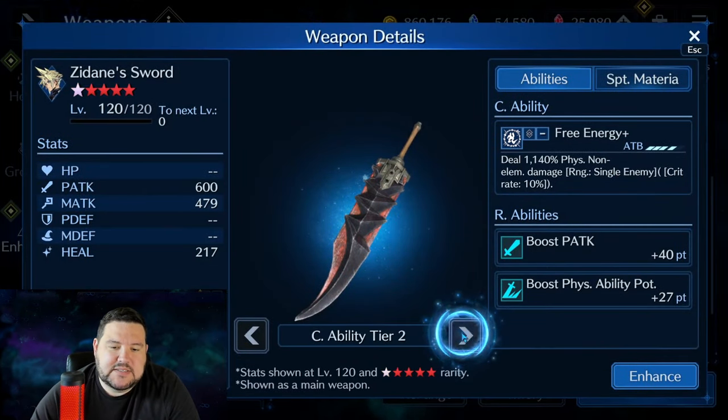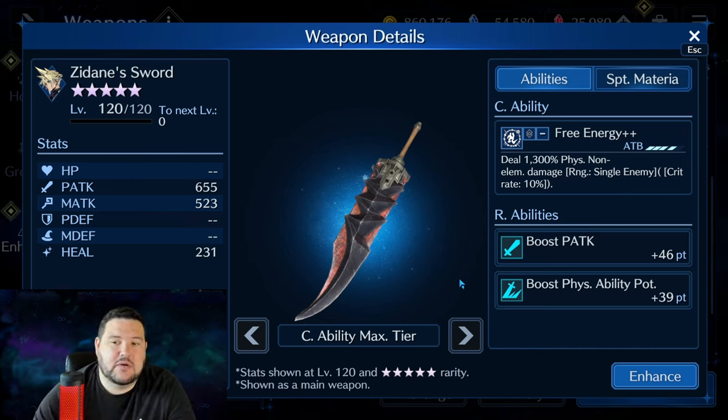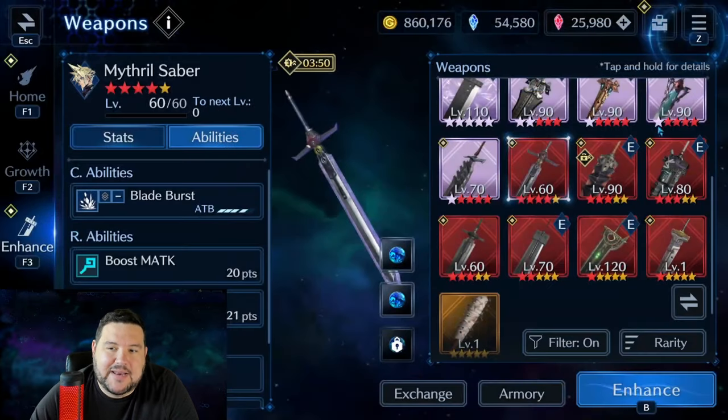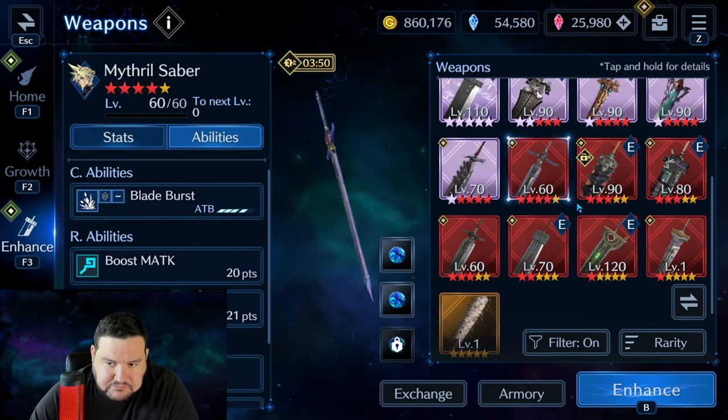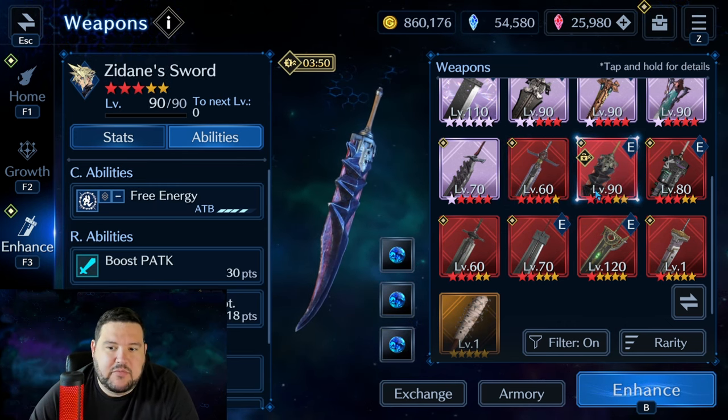Zidane Sword was the bread and butter of Cloud for a very long time. When the Final Fantasy IX collaboration came out, this weapon was just considered broken. At OB-10, 1300% physical non-elemental damage for 4 ATB with a 10% crit rate was just really bonkers. The R abilities stack perfectly with it — physical attack and physical ability potency. It also has a sigil boost, and it was a weapon everybody wanted to get, though if you didn't pull during the latest banner, it's not something you'll be able to get with vouchers.